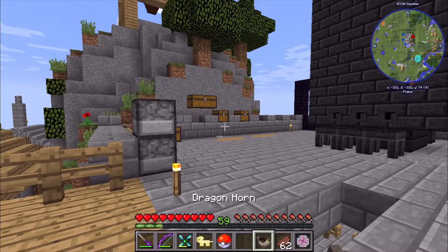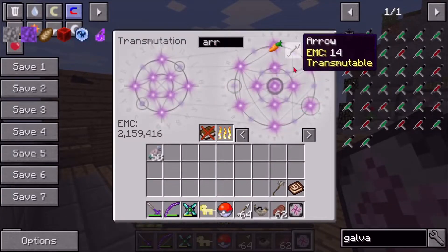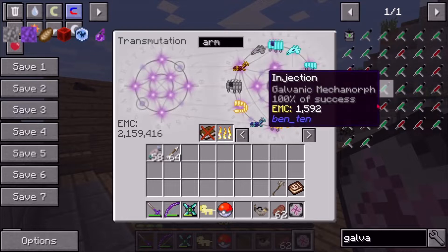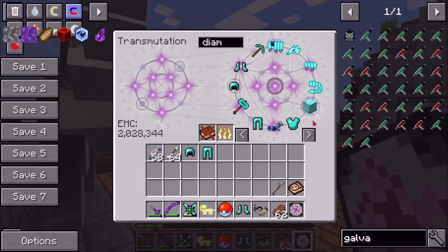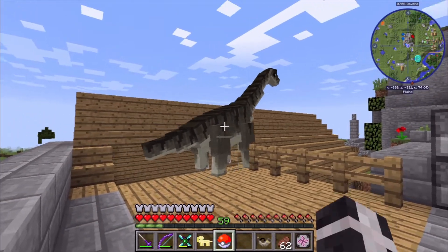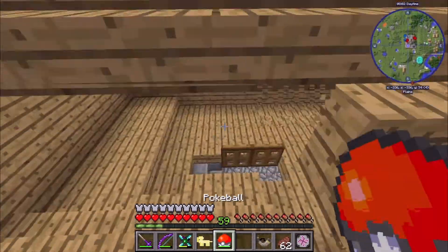Let's get that real quick. We need some arrows - there we go. And we're gonna need some armor. Let's get the armor. There we go - we got full diamond armor right here.